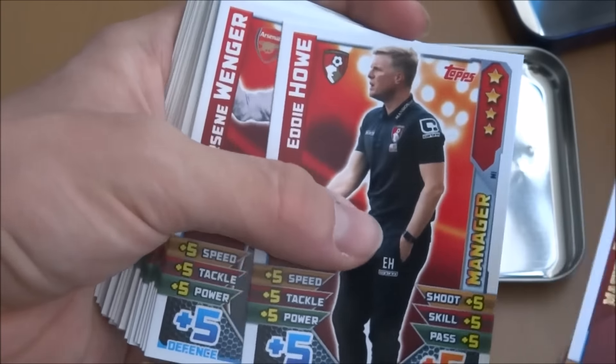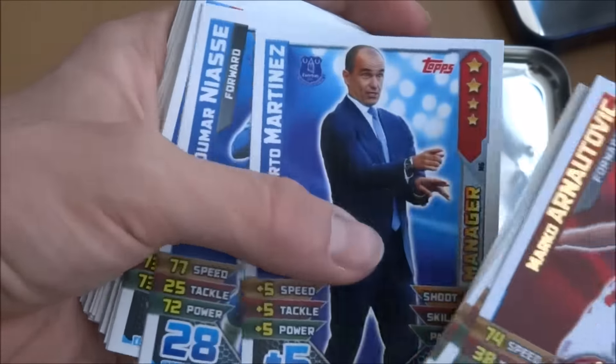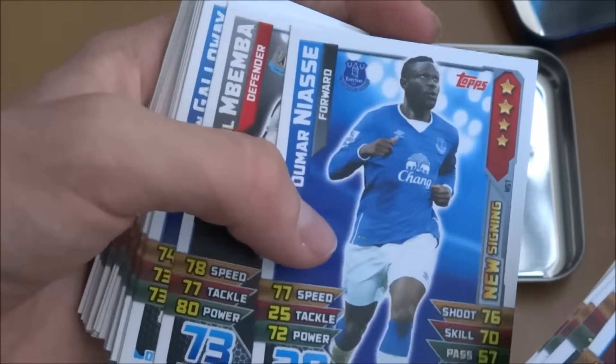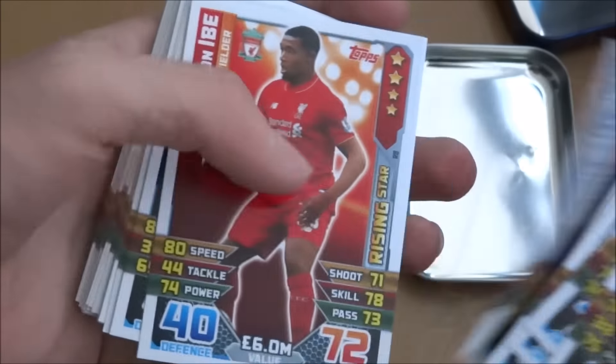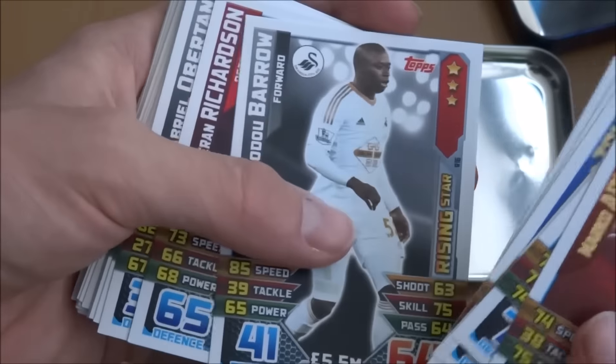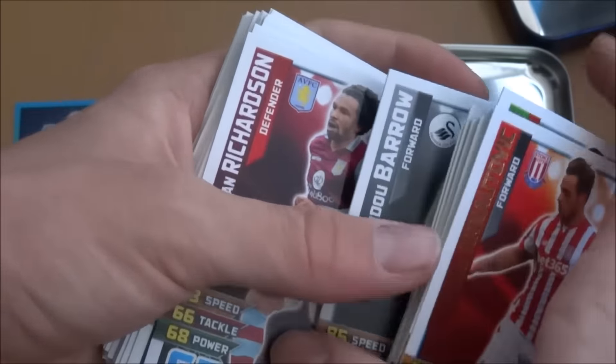We've got Damari Gray new signing, Eddie Howell manager, Arsene Wenger manager, Mark Hughes manager, Imbula new signing, Martinez manager, Niasse new signing, Mbemba rising star, Galloway rising star, Ibe rising star, and Barrow rising star — what a player he is, had a great game against Bournemouth despite their defeat.